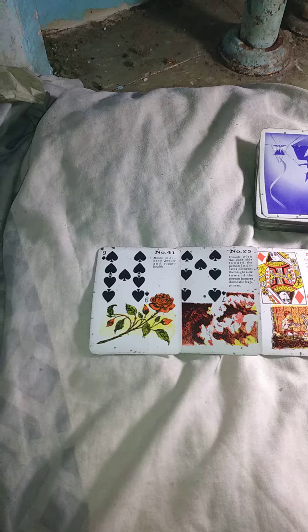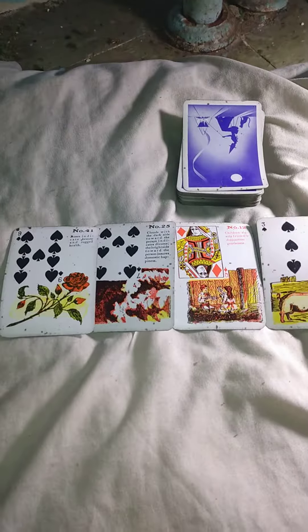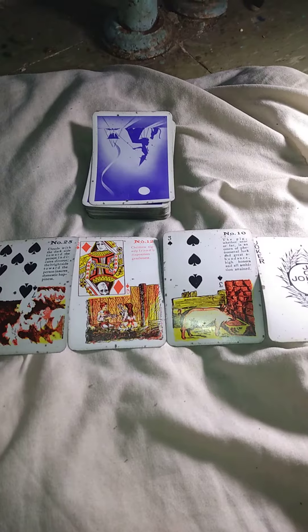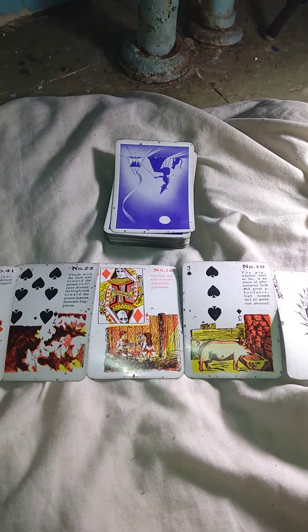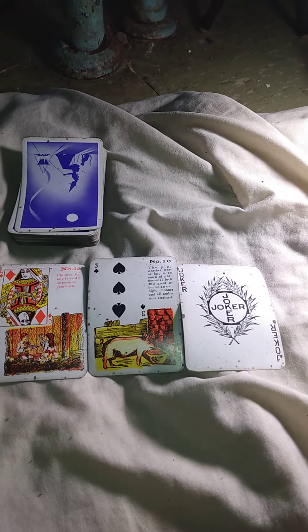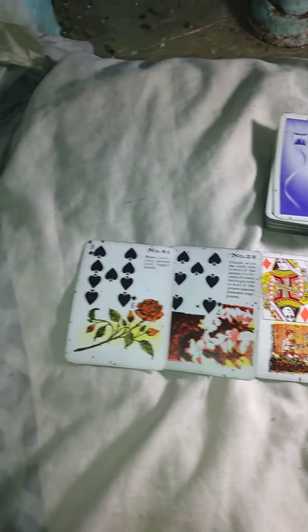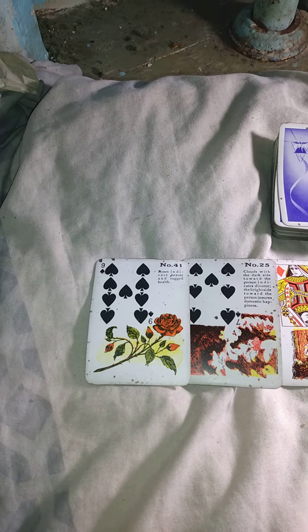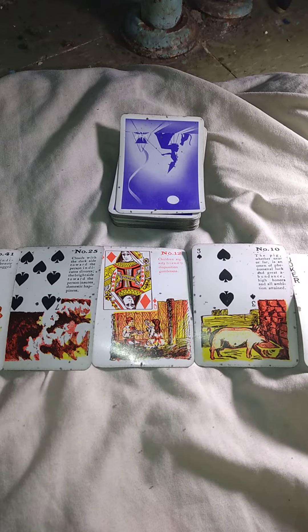Homer Simpson was not going to get a promotion at his job because of: one, woes of the parents; two, the clouds, which happened to be emotional complications; three, the child, which means naivety; and four, the pig, which means abundance. When these four cards are combined together, that means Homer Simpson will not get a promotion at his job because of appearance with emotional complications and naivety that leads to abundance.